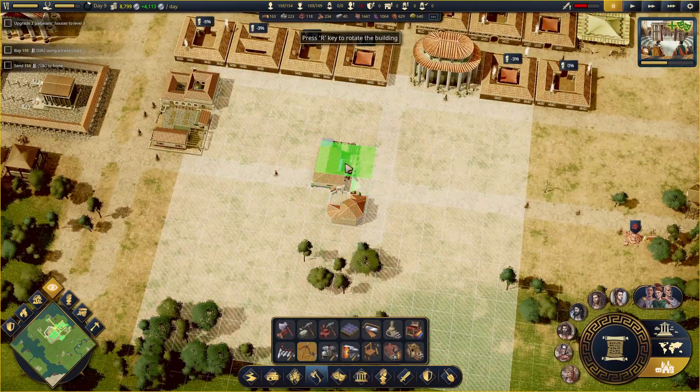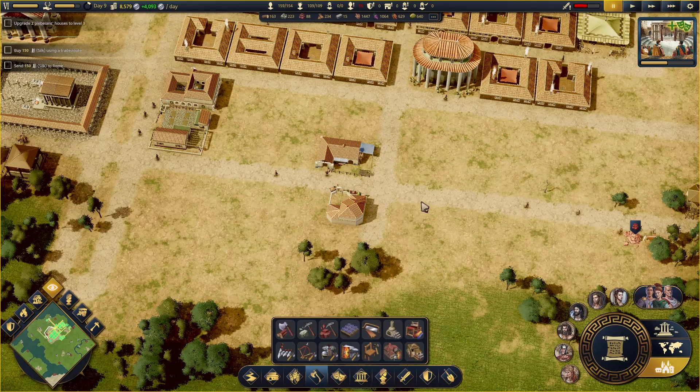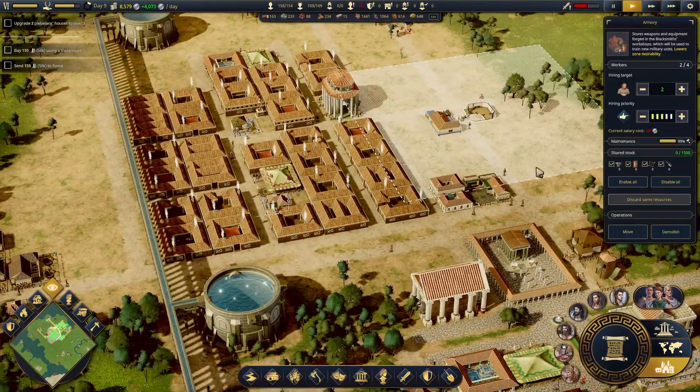Materials production — bow workshop. We can put a bow workshop here. We're out of money, so we're going to get some bow workshops going on first. Let's get a few more staff there.